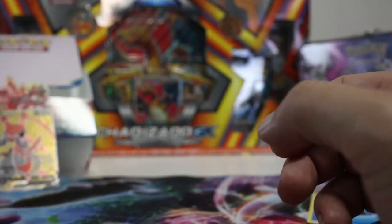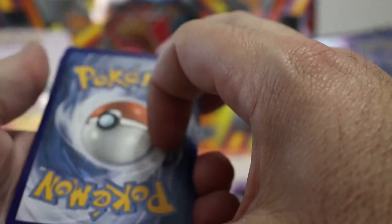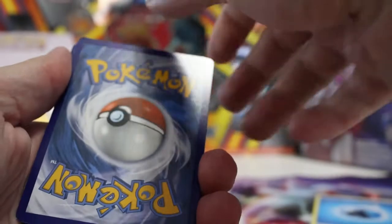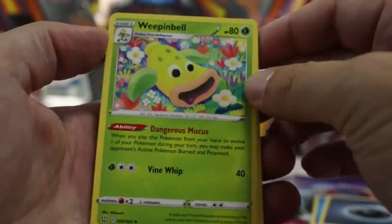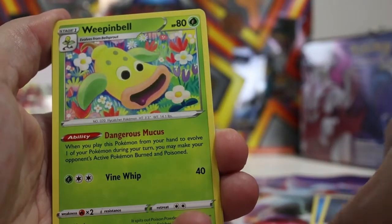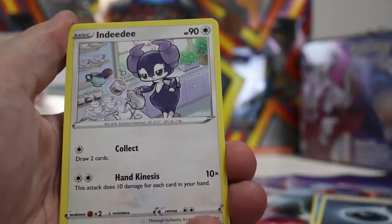Maybe you'll sit there, maybe you won't. Good start! Here we go again with pack two. Code card — it is a good code card. Something great awaits. What do we got for energy? Fire again — he's gonna fire again. I'm gonna go grass. The Cricketune V is twelve dollars — twelve bucks! Okay, pays for the pack.